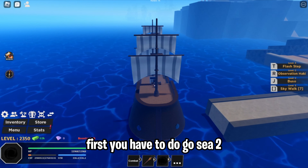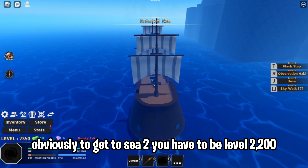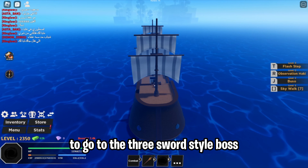To get 3SS, first you have to go to C2 obviously. To get to C2, you have to be level 2200. Now go to the boat seller and follow my steps to go to the 3 sword style boss.